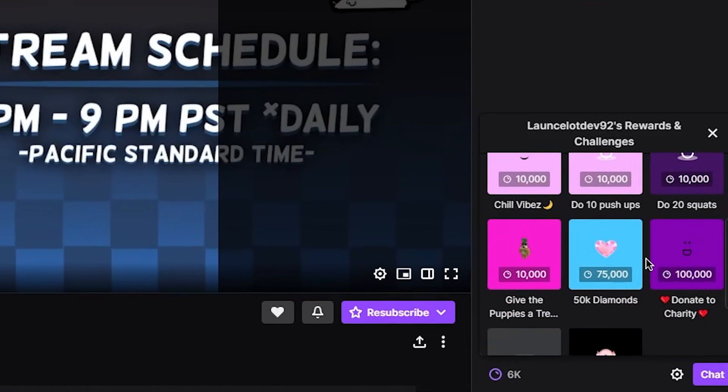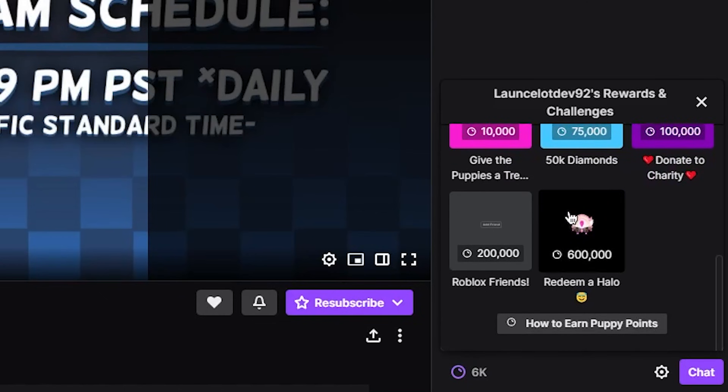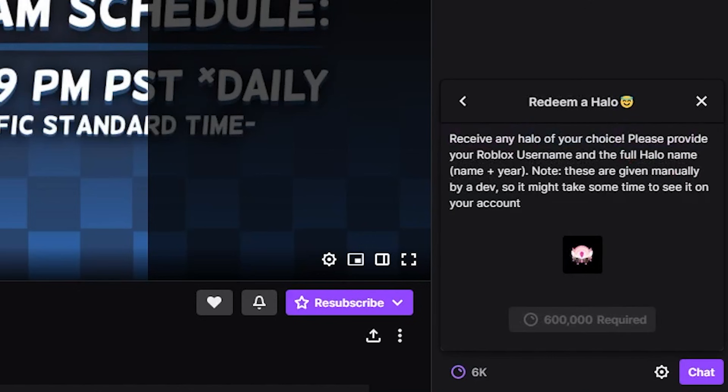If you click on the channel points in the bottom right, click 'Get Started,' you will see his channel point shop. In here you can buy various things — including, if you buy 75,000 channel points, you get 50,000 diamonds in the game. But if you scroll all the way down, you can see that for 600,000 puppy points in Lance's live stream, you can redeem a halo. It says: 'Receive a halo of any of your choice — please provide your Roblox username and the full halo name.'